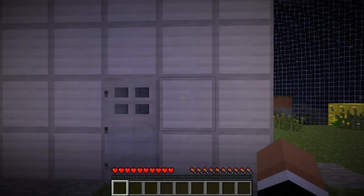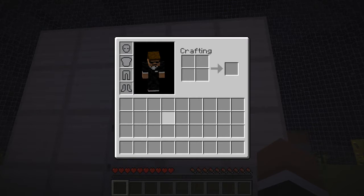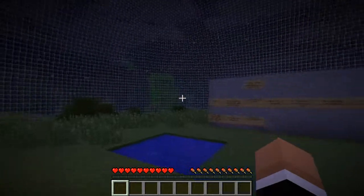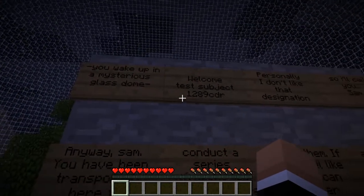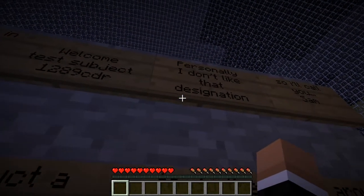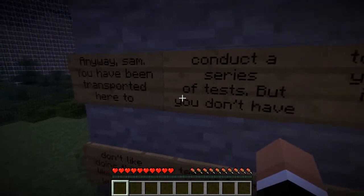Oh, what happened? Where am I? What's going on? Why do I have nothing? Where is all my stuff? What is this place? There's writing: 'You wake up in a mysterious glass dome. Welcome, test subject 1-2-8-9-CDR. Personally, I don't like that designation, so I'll call you Sam.'